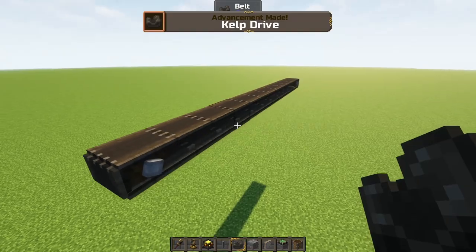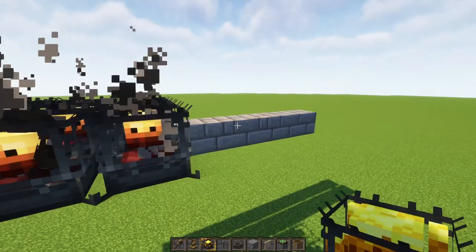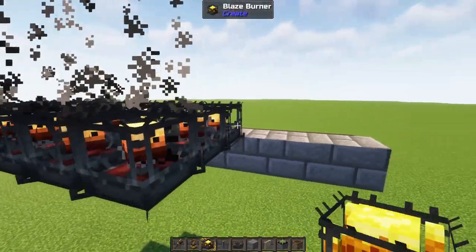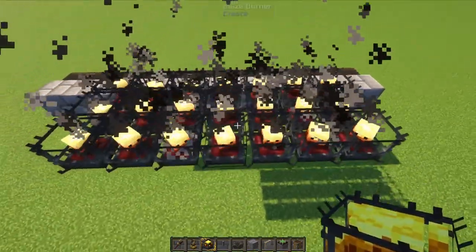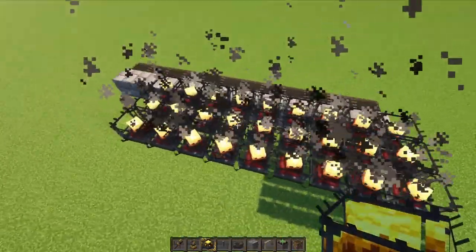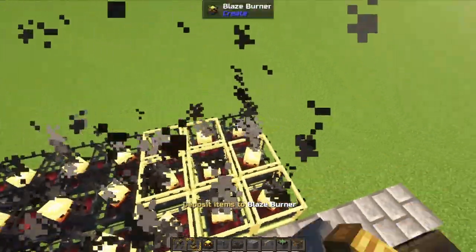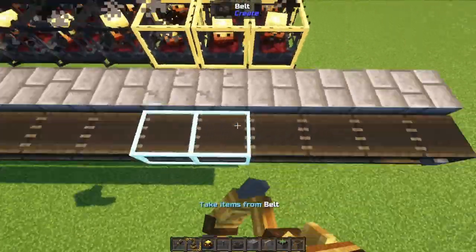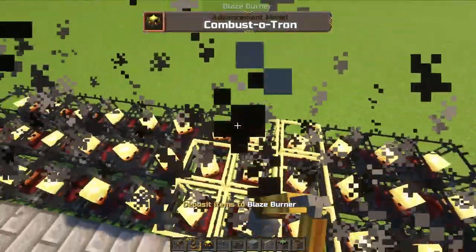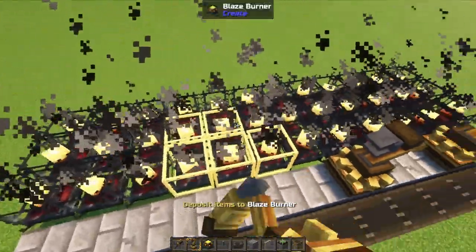First I decided to start with the mechanical arms and the main belt. The reason for that is because later on it's going to be more inconvenient to place the arms, so we take it out of the way already. We're going to build 4 tanks consisting of a 3x3, that means we need 3 rows of 12 blaze burners. We hold the arm, then we start right-clicking on all the blaze burners, making sure it shows as a yellow square, then we right-click on the belt, which should show as a blue square. Just a couple of times on the belt should be more than enough, even one time.